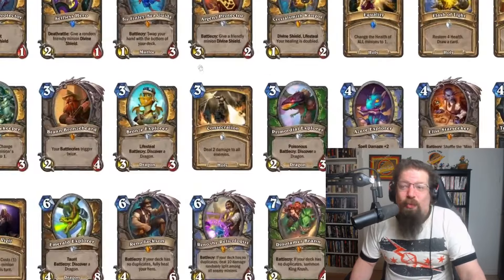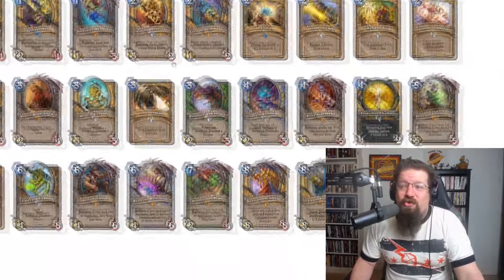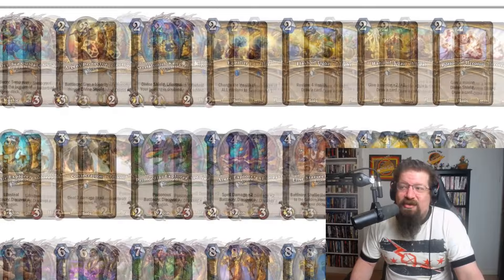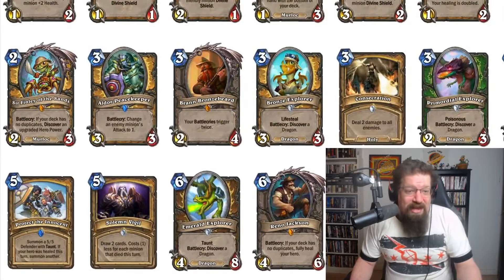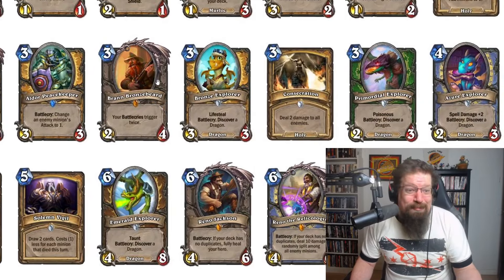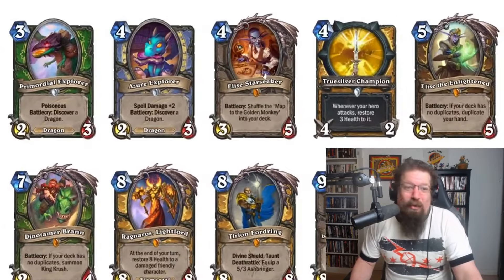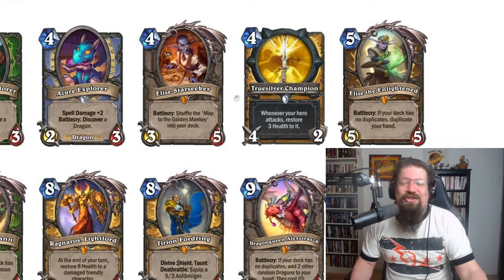We have the Heroic Paladin deck, which is a really cool deck that can certainly win. This deck curves out — it's a Highlander-style deck with one copy of each card. You've got Beaming Sidekick, Righteous Protector, Selfless Hero, Sir Finlay Seaguyde, Archer Protector, Crystal Mist Kangor, Flashlight, Hand of a Doll, Potion of Heroism. You've got two Finleys and the League of Explorers: Aldor Peacekeeper, Brann back in Standard, Bronze Explorer, Consecration, Primordial Explorer, Azure Explorer. Unfortunately Elise in here is terrible — it's too bad it's not the Elise that gave you an Un'Goro pack. It shuffles the map, then you get the monkey, then you get a bunch of legendaries. It's just so slow.